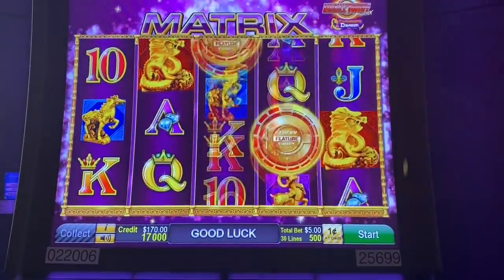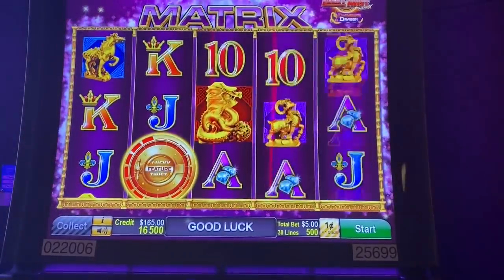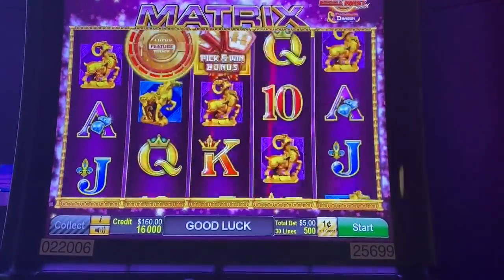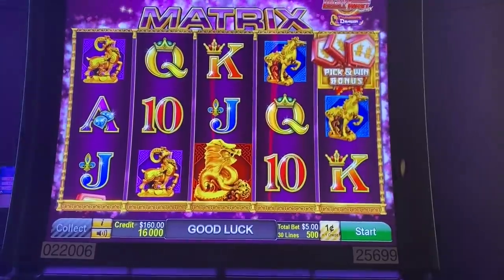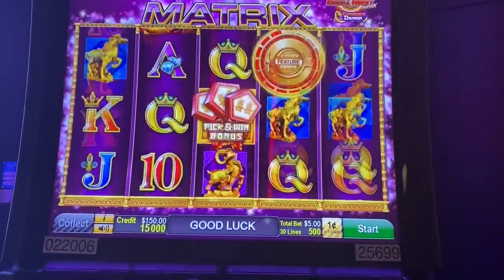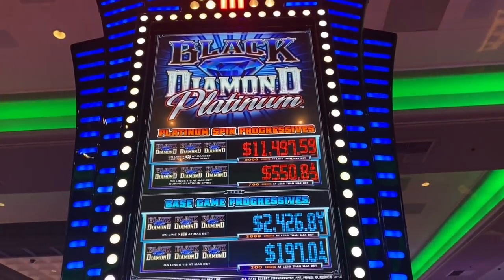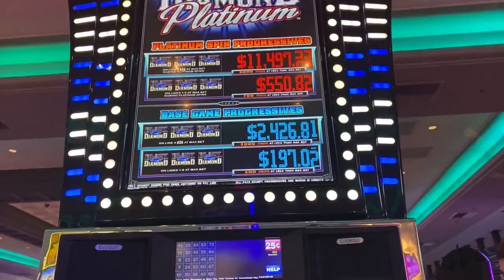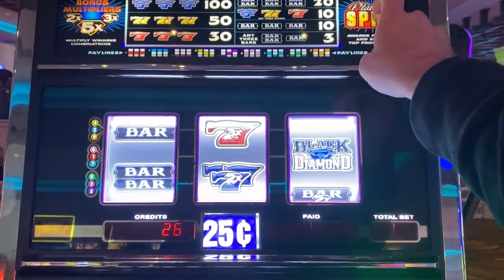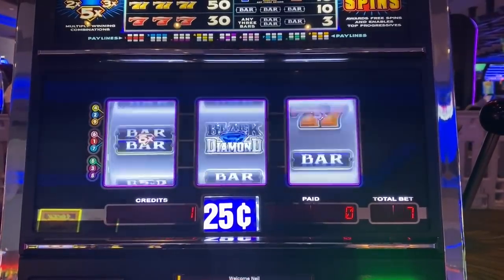I don't like an expanding wild. See two more, I'll break even. Glad I saw the bonus, can't say I'll be playing this a lot. But that's where I'll cash out. All right, trying a little Black Diamond Platinum here. We want this symbol on the last reel. Max bet is 27 quarters.